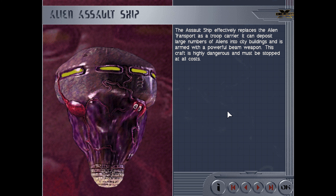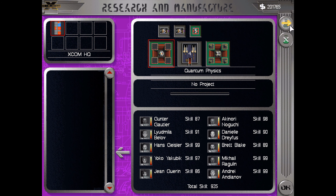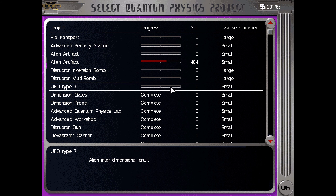But the biggest thing, by far the biggest thing, is we've gotten micronoids - live ones. Still no engineers to get. So we're doing the micronoid autopsy first. Finally the biochemistry department has something to do again. We're still making the dimensional probe. UFO Type 6 is about to be complete.